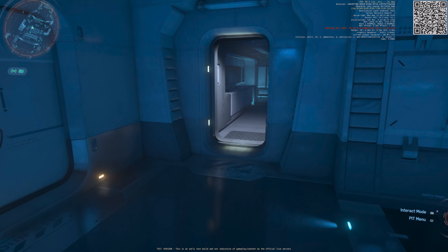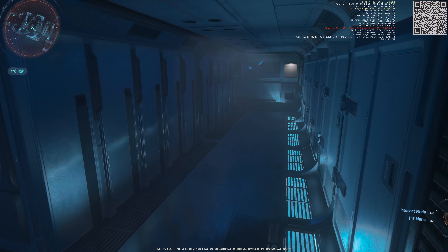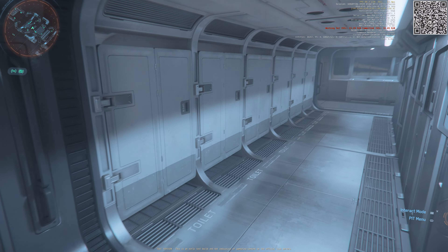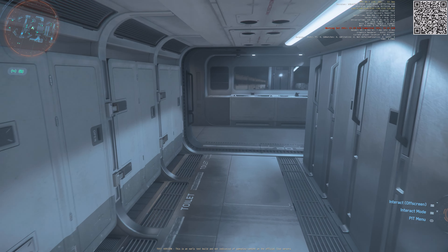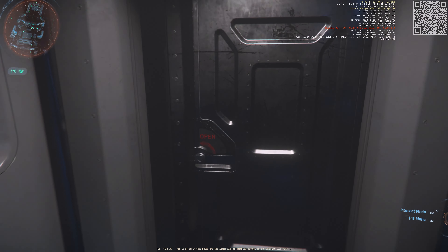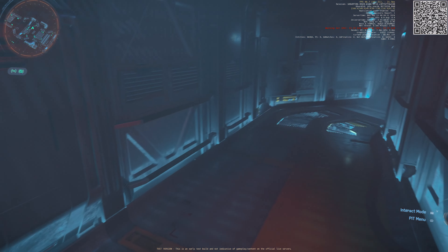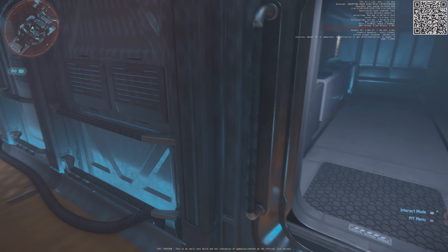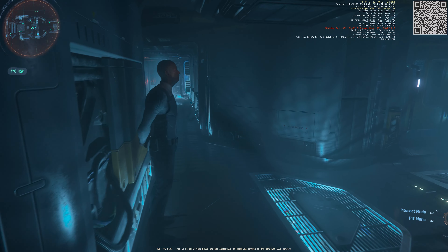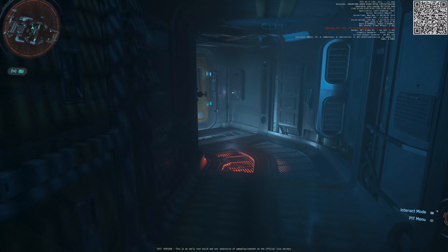Why do the lights go out? Guessing this is the locker area for the crew to come in and wash up. Kind of weird that the mess was next to where the bathroom is. This is that door I was looking at — this is where you enter the restroom for the crew.